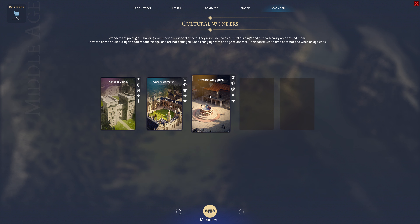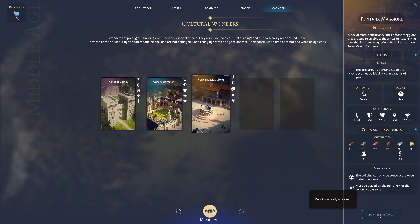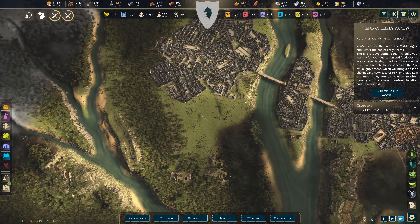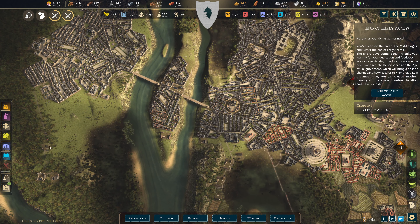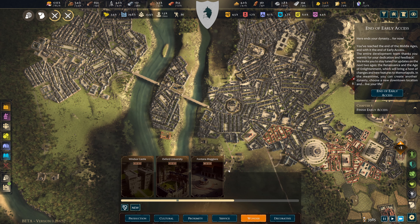Oh — the Fontana — a wonder building, already unlocked. How the hell did I get that? I don't know how I was able to get that — it was just there. All right, it needs some stuff — that's fine, keep going.